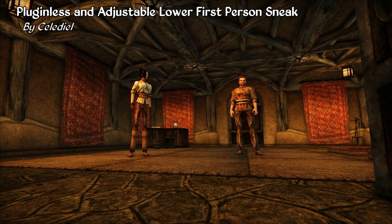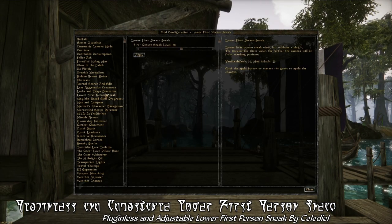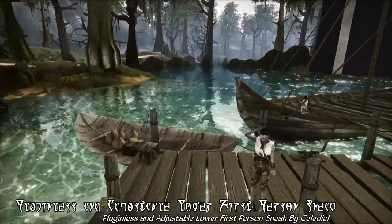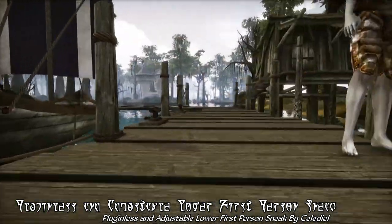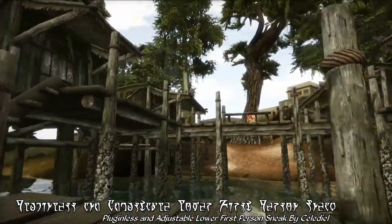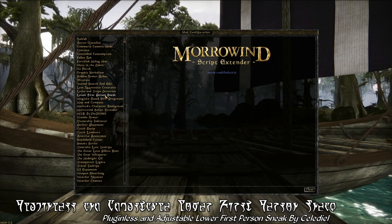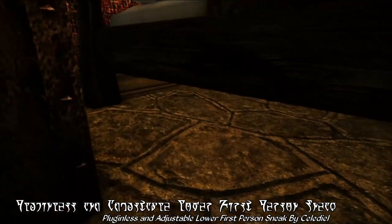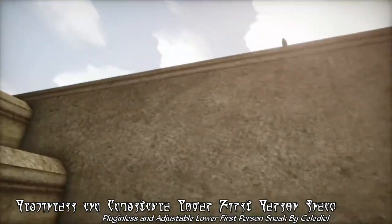Next, we have Pluginless and Adjustable Lower First-Person Sneak by Celadeal. What this mod does is basically in the title — it adds the ability to adjust the camera for first-person sneaking to almost as low as you like, with a slider that moves the camera incredibly close to the ground, or just a bit lower than the vanilla option. It's a really neat change to the camera system, giving you a whole different perspective of the world when sneaking around trying to steal some loot, and it can be convenient for reaching items you otherwise couldn't, like gold that rolled underneath the bed.